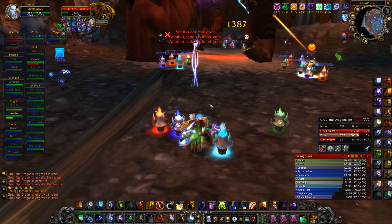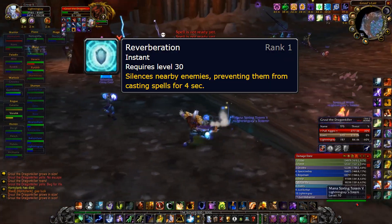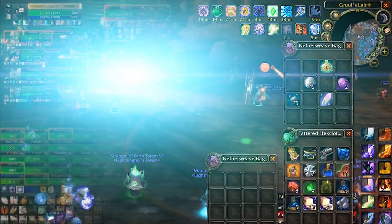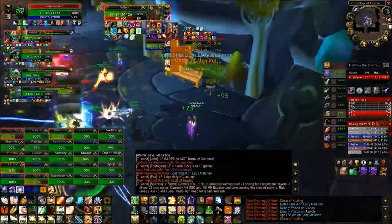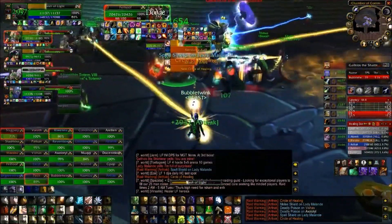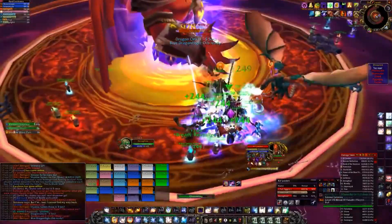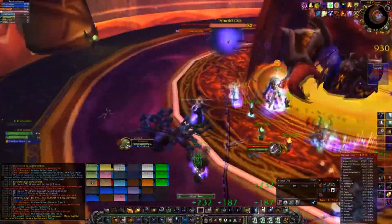One encounter that comes to mind is Gruul. He has a raid-wide silence called Reverberation — there's no way to avoid it, and it hits everybody. This is where a lot of wipes happen, because if people are not stable before entering the silence, there tend to be a lot of deaths. If a Paladin is grouped up with all of the healers, Improved Concentration Aura reduces all of their silences from 4 seconds to 2.8 seconds, allowing you to recover much faster. The talent also increases the effect of the regular Concentration Aura, potentially providing a class with no spell pushback reduction 50% spell pushback reduction.